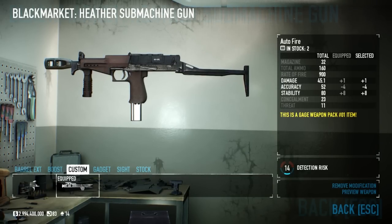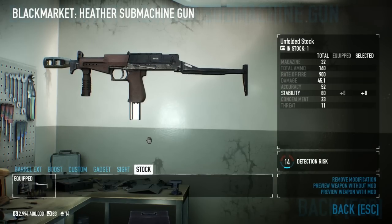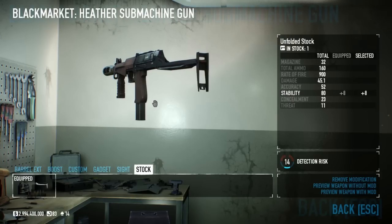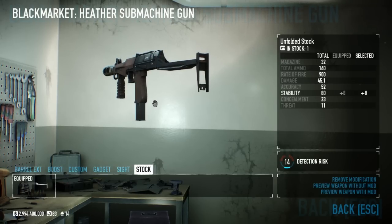All the other attachments are the same: auto-fire, no gadget, no sight, and the unfolded stock. Like I said, this is kind of a lackluster gun when it comes to customizing it. Really there are only one or two options — the barrel and the boost — that are really going to make a difference.